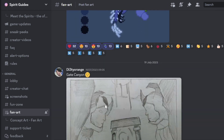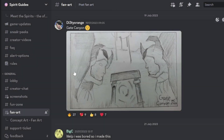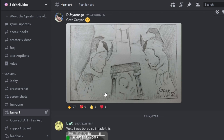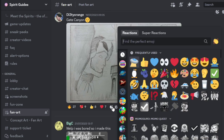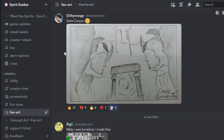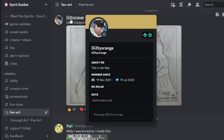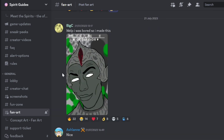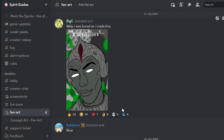Moving on, we got a drawing of Gate Canyon. It's a pretty good pencil drawing — definitely probably very accurate compared to the actual thing. And I like the squiggly details. Very creative. Shout out to — I'm not even gonna try to say the name because I know I'll mess it up. I'll add my flying saucer on there. I was bored so I made this.